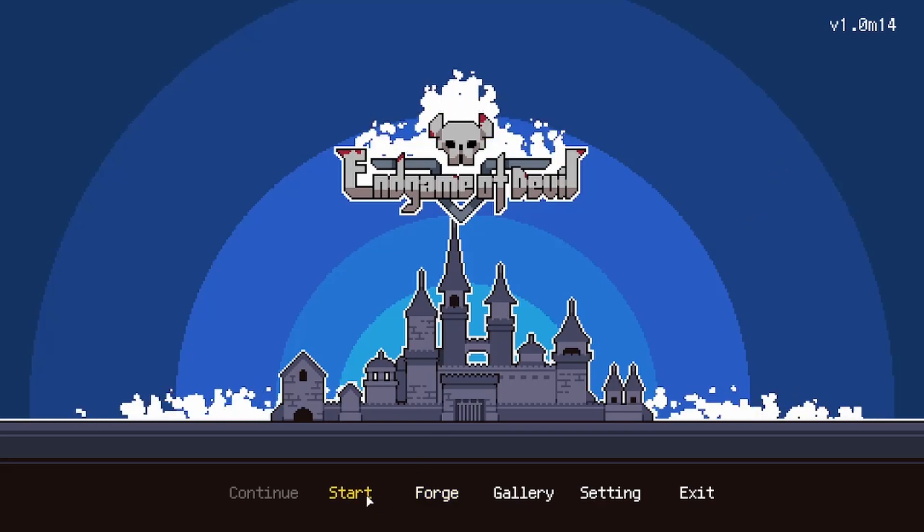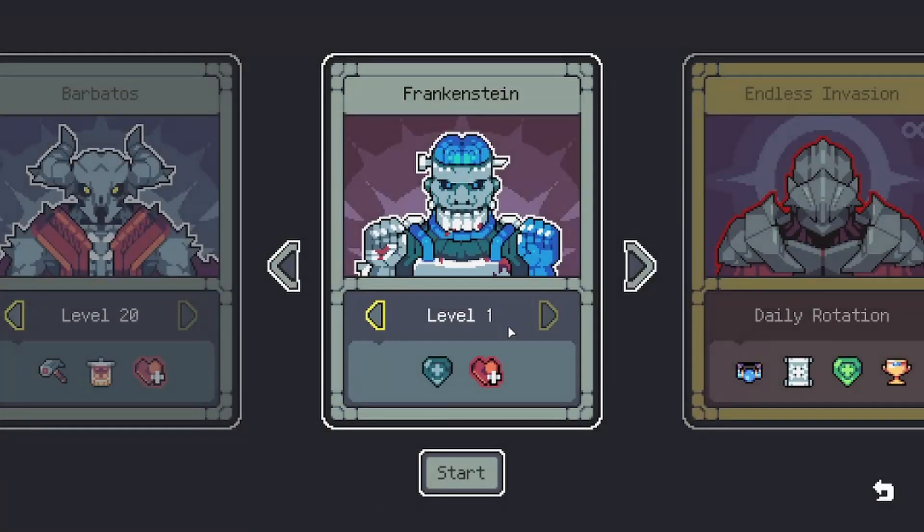We have to just go right back in. We're on Frankenstein — we unlocked level 1, because you do start at 0, and you have to work your way all the way through 20 levels. And I am pumped for it.